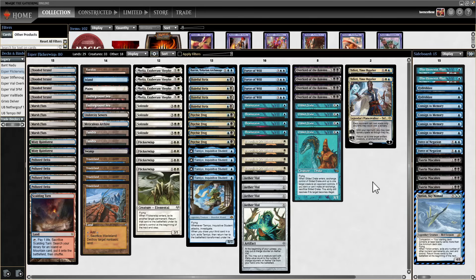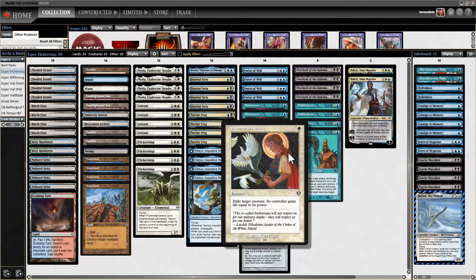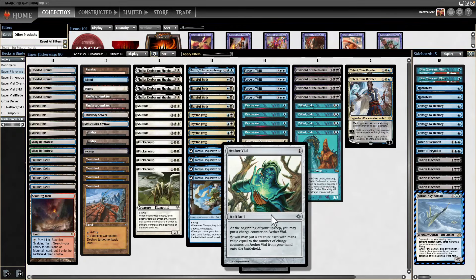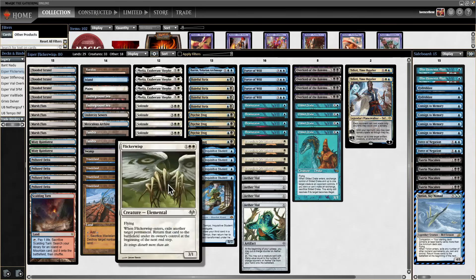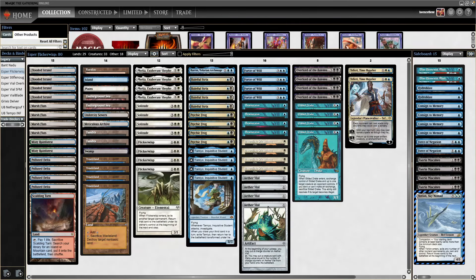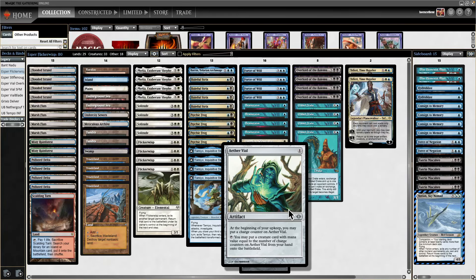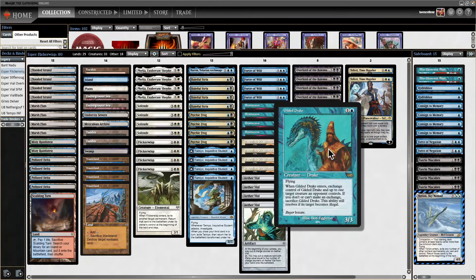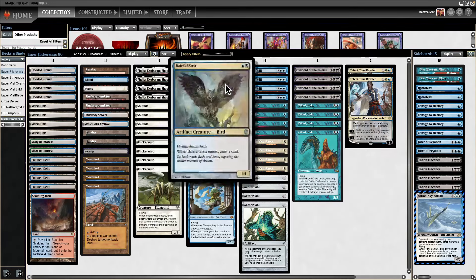Let's look at the rest of the deck. This has the best instants ever printed: Force of Will, Brainstorm, Swords to Plowshares. It has Aether Vial — that's why it's called Esper Vial — because you're vialing things in uncounterably at instant speed, perhaps in combat doing consequential things. Gilded Drake has risk and return: you're giving your opponent basically a Flip Delver. You need to be able to block that, so we have Baleful Strix.